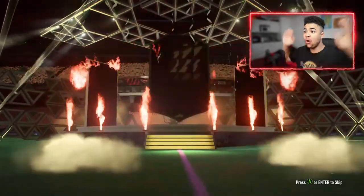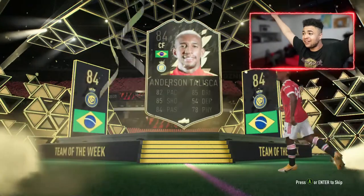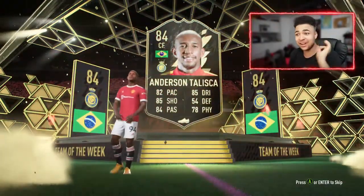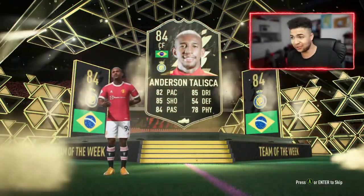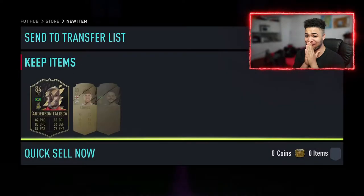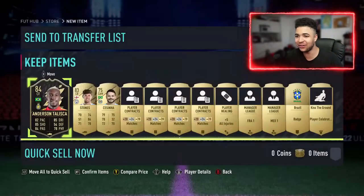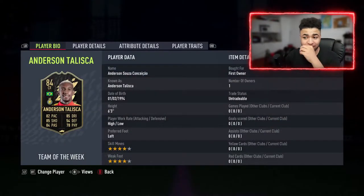A board or walkout from this pack would be nice. Let's see what we get. Oh, it's a Team of the Week! It's Anderson Talisca — it's a walkout! The good thing is I've got his Ones to Watch, so that's awesome. He's going to get an upgrade because I did his SBC. What a 25k pack! Is he tradable? It's an untradable 25k pack, so I'll take it.